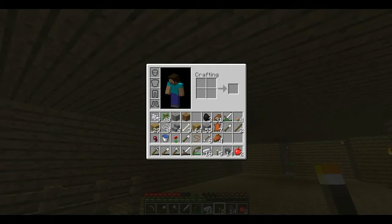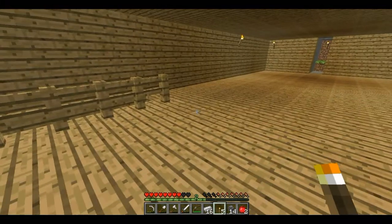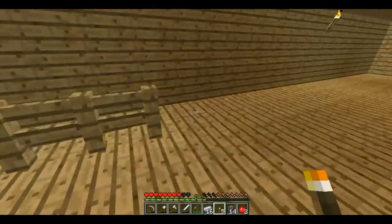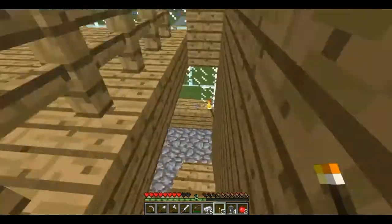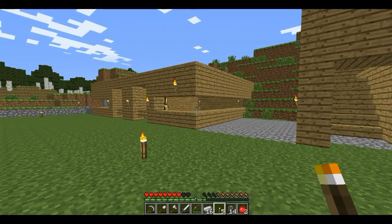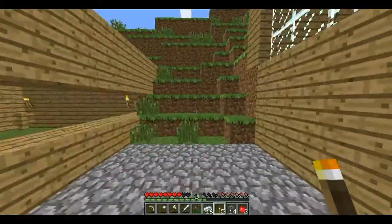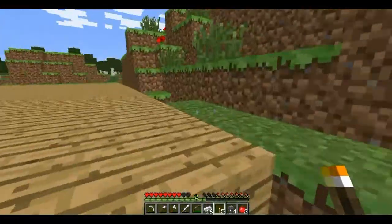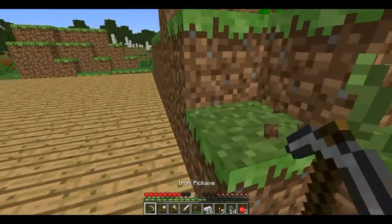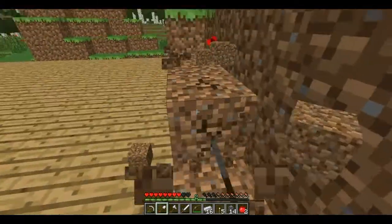Hello guys, welcome back to my video. JMO here bringing you the next episode of my Minecraft let's play. After last episode with the mob infestation — and the mob infestation before that — it's about time to extend the cobblestone walls right around the edge so they can't get in. I'm fed up with it. It's fun taking on the mobs, and quite funny, but at the same time it's very annoying.